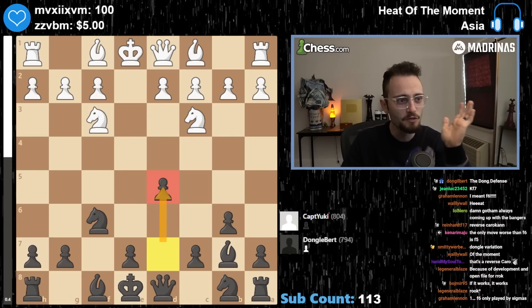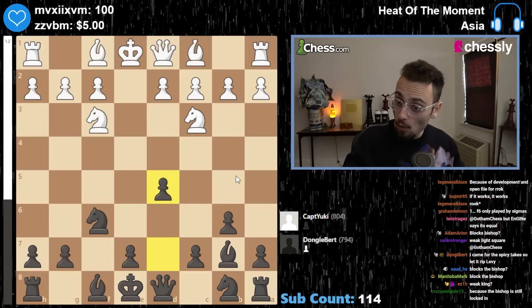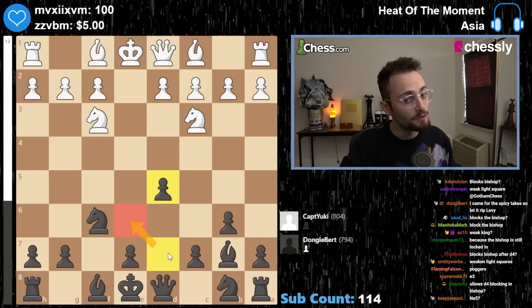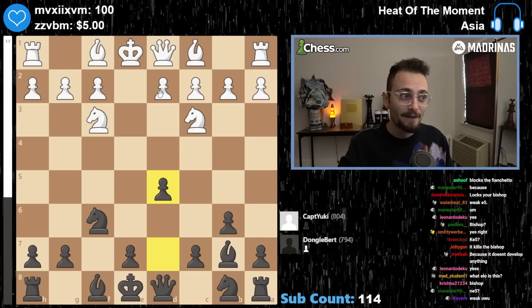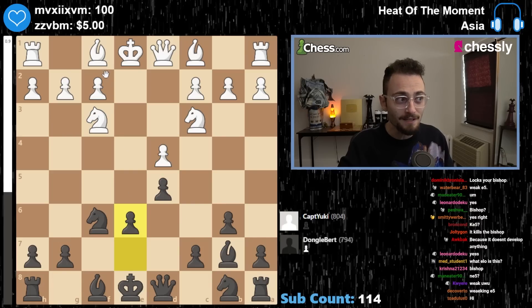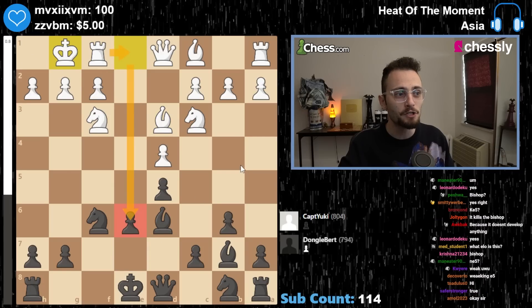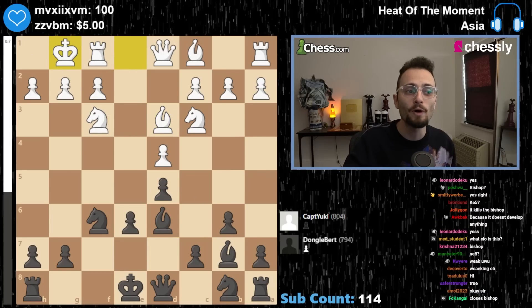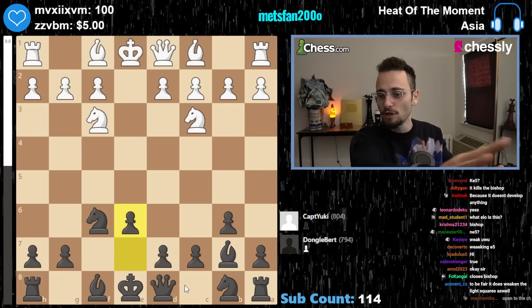Block bishop and weakens the dark squares. And after D4, a very natural response, this is going to be what's called a backwards pawn, meaning it cannot go up. It will be permanently stuck behind a pawn and not guarded by a pawn, which means this pawn will be beaten up for the entire game. That rook will pressure it. Everything will pressure it.